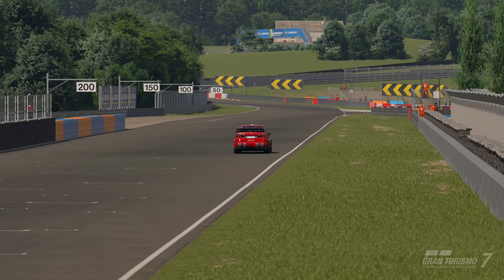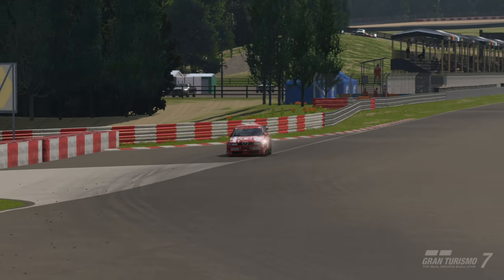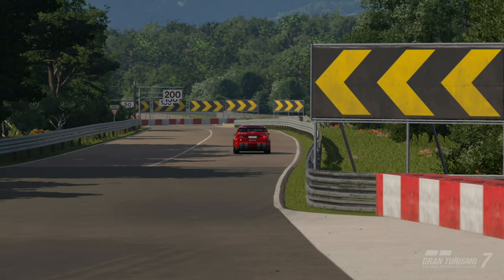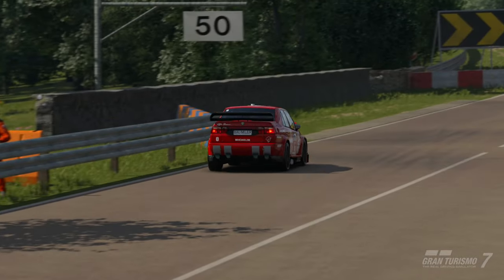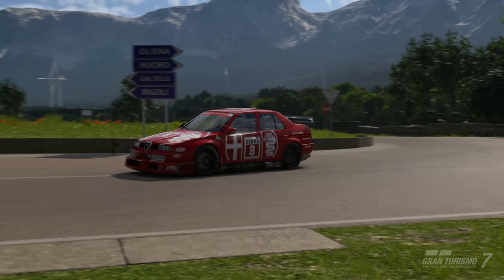Welcome back to the channel for another Gran Turismo 7 video. We're back with a track guide at Sardegna A in reverse, in Group 4 BOP on racing hard tires, using the Alfa 155 as you can see on screen — this is this week's daily race C.